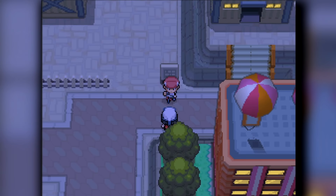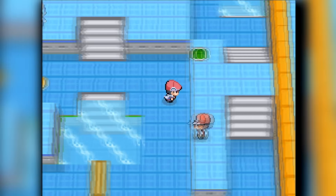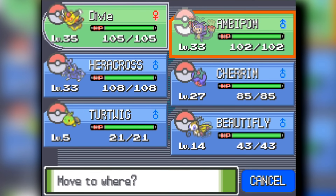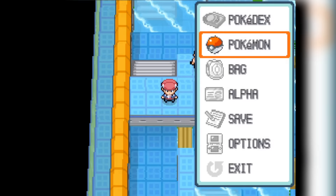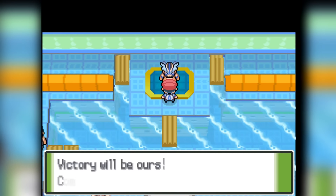After we help Dawn with the Team Galactic situation, we head into Pastoria City. Pastoria City is home of Crasher Wake, the fifth gym of the game, and it's a Water Gym. This is finally where Cherrim on our team can be useful — or we're going to pretend it's useful. We head into the Crasher Wake fight itself.